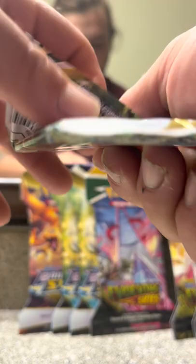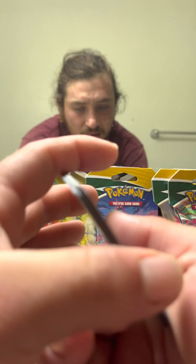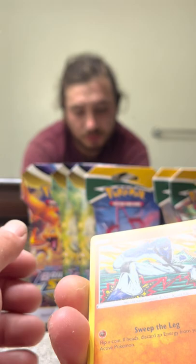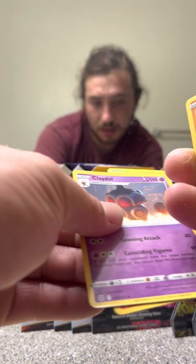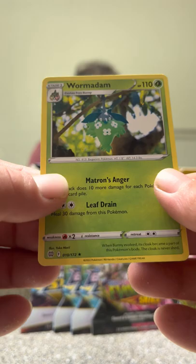Back into some Brilliant Stars. Code card. V-Star Market card, V-Star, Vibrava, Tropius, Claydol, Magmar, Staryu, Bermary, Sawk, Cherubi, Lightbird — followed behind a Wormadam. Non-Holo Rare.